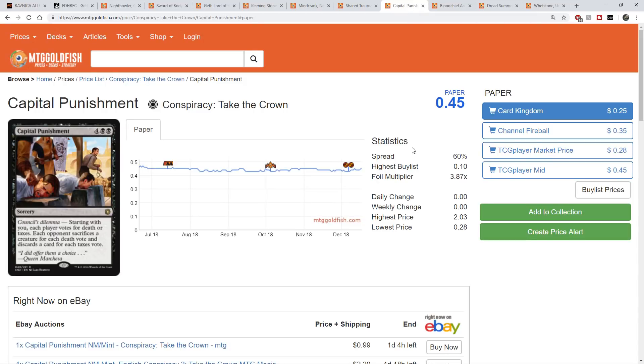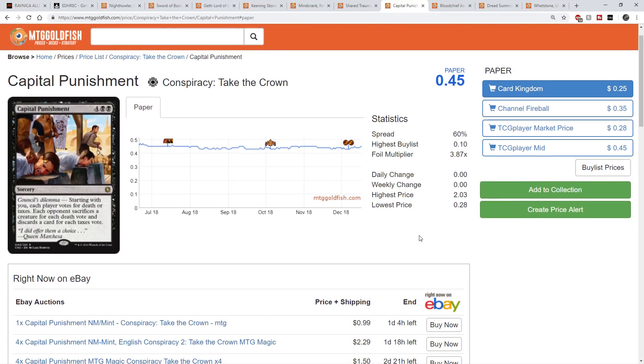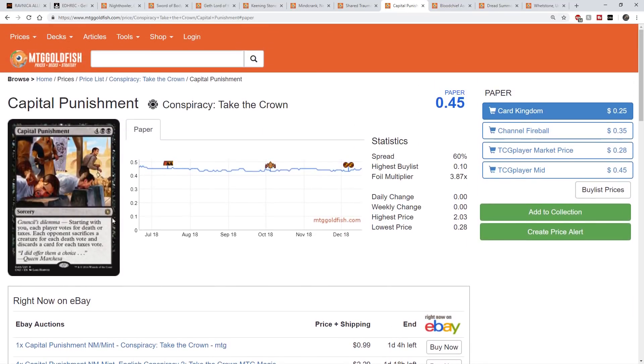Next up is Conspiracy 2: Take the Crown's Capital Punishment. Starting with you, each player votes for death or taxes. Each opponent sacrifices a creature for each death vote and discards a card for each taxes vote. Either way, you're going to get cards in the graveyard. This is good because it doesn't affect you — it's one-sided, unlike pox-type effects that also hurt you. Your opponents are sacking creatures and discarding cards while your board stays unchanged. Worst case, four things go to the graveyard and your commander gets four counters. The price point is incredibly low — Card Kingdom at $0.25. Conspiracy supply is going to start going up, and this card plays well in many other Commander decks too.